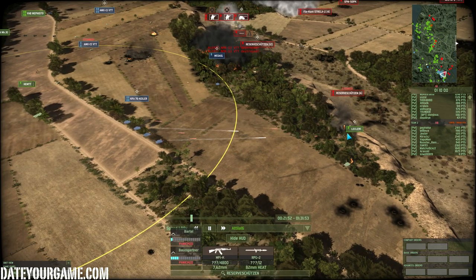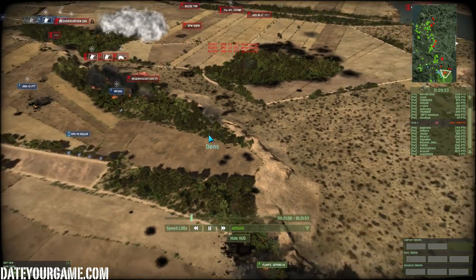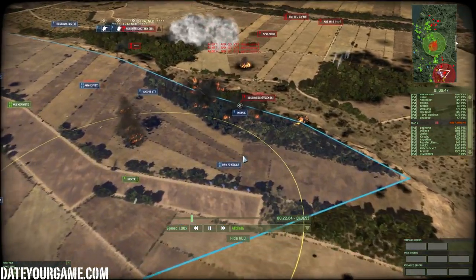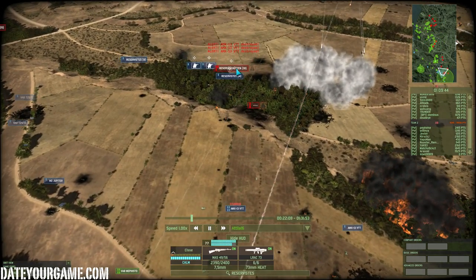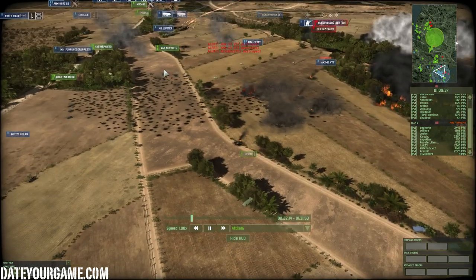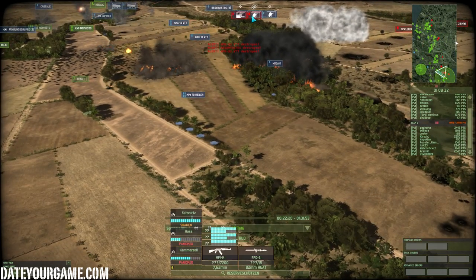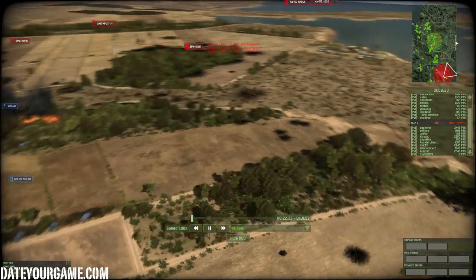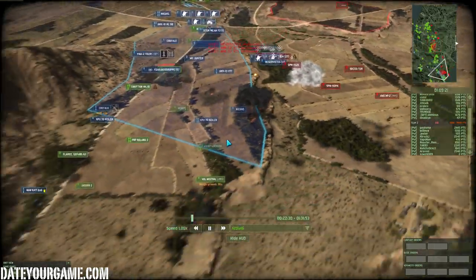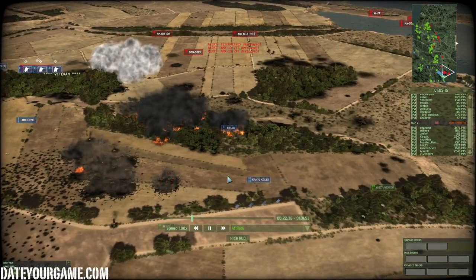There's a lot of artillery and airstrikes coming in on the position. The mistake the enemy is making is sending all their troops into a single position. The Kyler is shooting those reservists. We have a Leclerc in a pretty bad position — you can see the Akula shut it down. My reservists are fighting their reservists, receiving a lot of artillery and cluster fire.